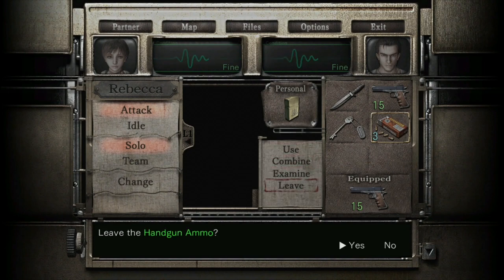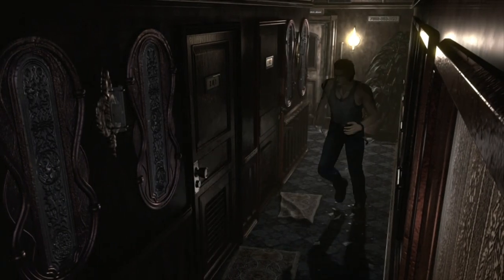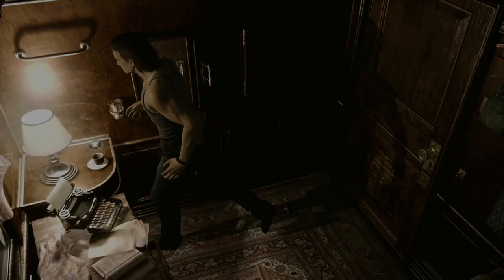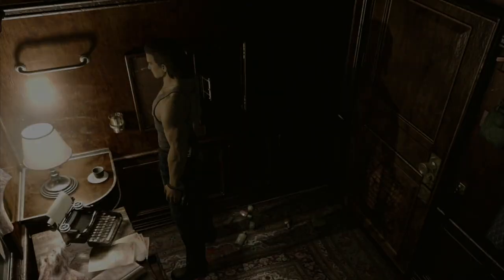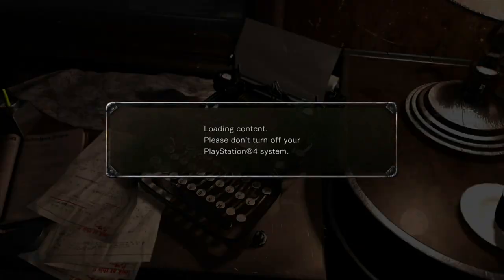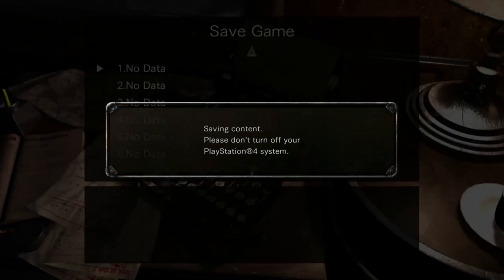Before you do anything else open your inventory - reload your weapon and then drop your weapon and the ammo. Don't worry, this will make sense soon. Once you drop them, make sure you drop them over there. Then come into this next room - room 201. There's going to be another file in here and we're going to save the game. There is a green herb but leave it for now - only Rebecca can combine herbs by the way. Grab this ink ribbon and come over to the typewriter and make a save - there's a boss shortly and we're going to be killing it with a knife only.